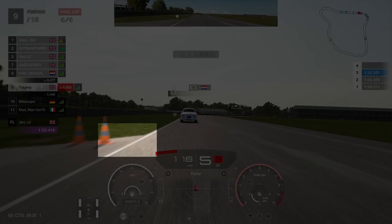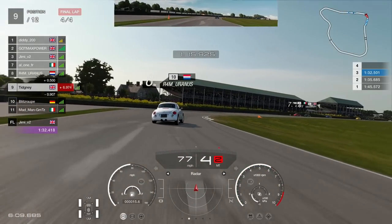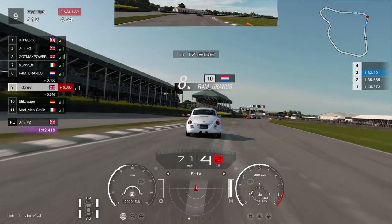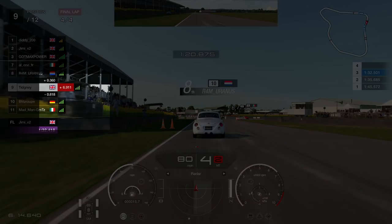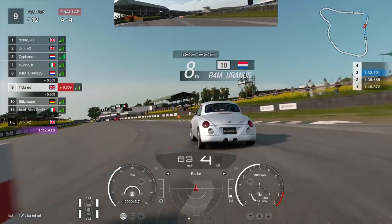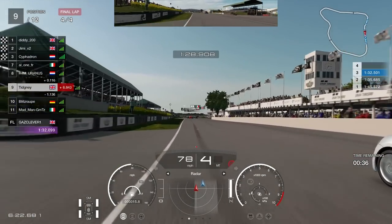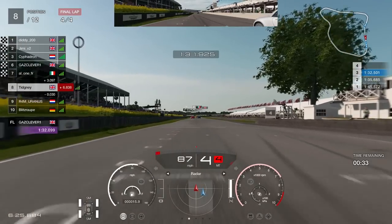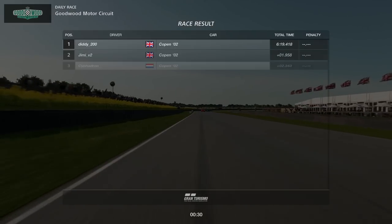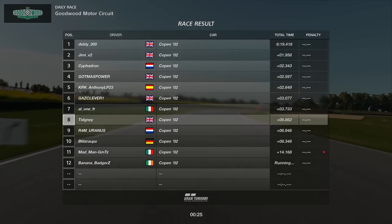We've got a run with R4M Uranus - well, that's a name and a half. We're going to come up here and brake - just after you pass this piece of tarmac on the left is when you're going to brake, in fourth gear, and then roll the car through the corner. Coming into this last corner, the marshal box - once again these marshal boxes are in the perfect place. Brake early here and let the car roll through the corner, keeping the weight very stable. Uranus was in third gear - the wrong gear - so we actually get up to P8 in the end. This race will have a lot of carnage, especially in the lower lobbies, so just be careful.